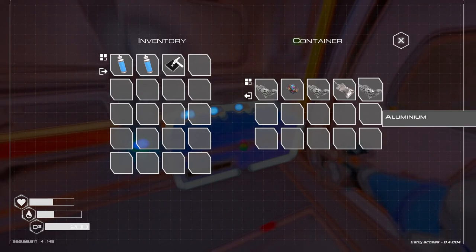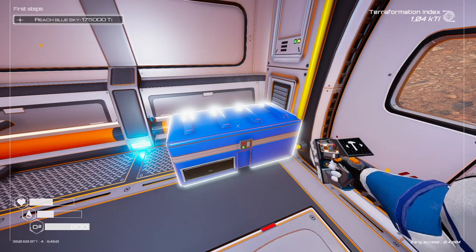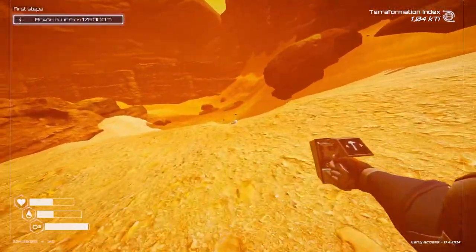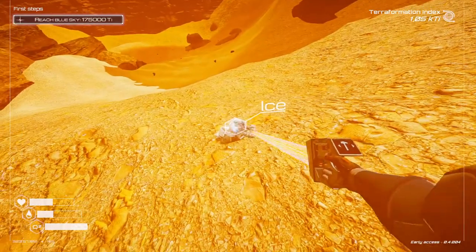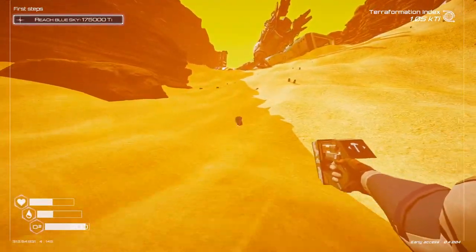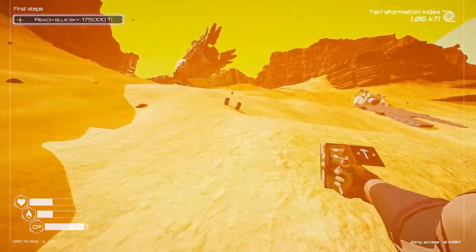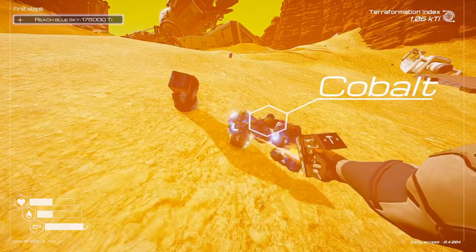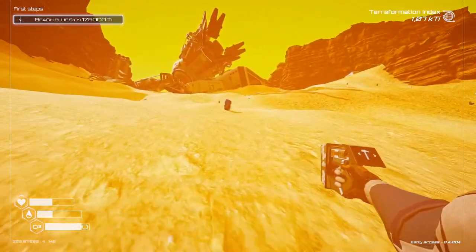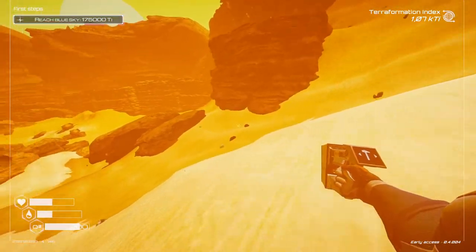I'm actually running out of space food, so I'm gonna take some with me. I'm gonna be collecting some more ice because I'm getting kind of thirsty. Oh, and we have another dust storm. Okay, well, we're gonna create two oxygen tanks because we're gonna venture deeper into this ship today.